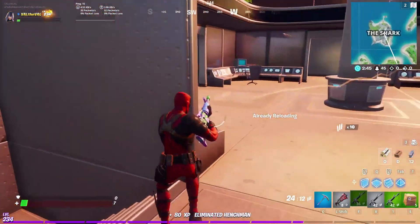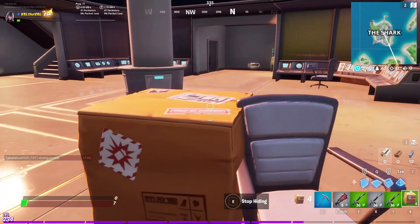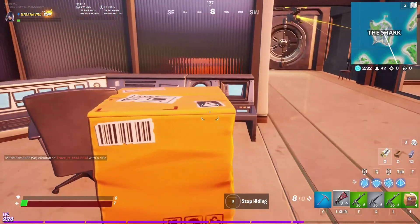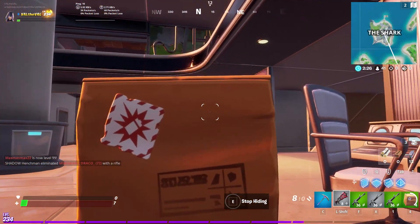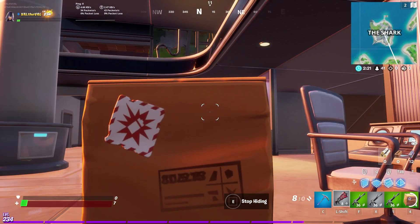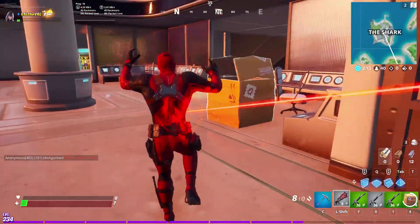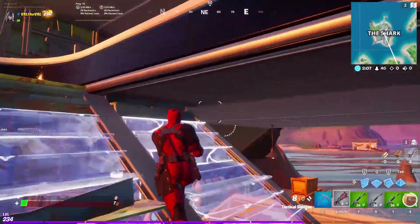Dude, Deadpool in a box. We should just sit in the box and then pop up on someone and see what happens. I know he's up there. Come on down, buddy. Ha! What's he doing up there? Did he not kill Sky yet? I see the henchman. Oh no. Bro, that turret low-key almost killed me.